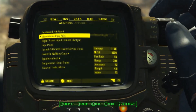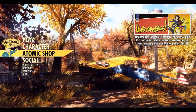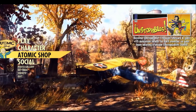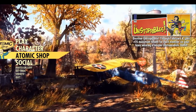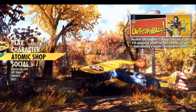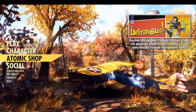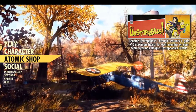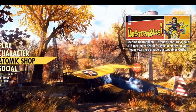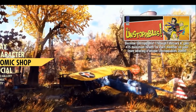Something else that makes this worse is that this isn't really well-known — it's going under the radar. It's only really being advertised on the main home screen of Fallout 76. Up in the top right corner there's an Unstoppables ad that says: 'Become Unstoppable. January 3rd–February 4th, gain +15 maximum health for each member on your team wearing a unique Unstoppables outfit.' This seems to be the only place it's advertised, and probably on purpose — because if Bethesda tweeted about it or posted on Reddit, it'd get flamed. It is pay-to-win, and something they said they would never do. They said there'd be no items in the Atomic Shop that give any kind of in-game bonuses. And right here, we have a blatant lie.